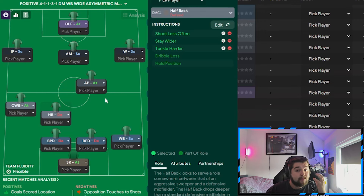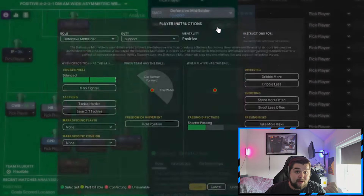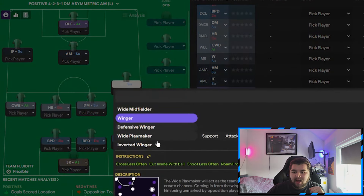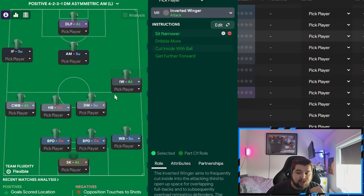Next to the halfback is a DM on support — one I would definitely not change — set to take fewer risks, shoot less often, and tackle harder. He is a very low-risk option who is simply there to defend and protect the back line. Then we have an inverted winger set to attack, with the instruction to sit narrow — this allows the wing back to overlap and gives him more of a shadow striker vibe, playing in an AM area, which works really well.